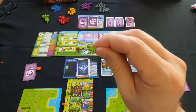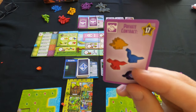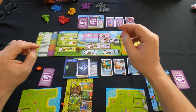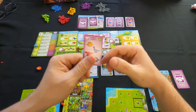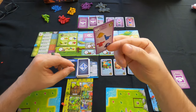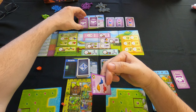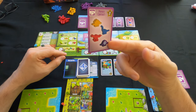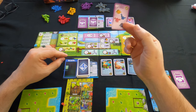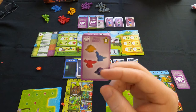Each player also gets a private contract. My private contract is: if I turn in these four different dinos, I get 17 victory points. These are kept face down and hidden. One important rule: you cannot fulfill a private contract unless you fulfill a public contract first during that same turn. That's why there's a big stack of public contracts and a tiny stack of private ones — they're hard to complete because you need a lot of dinosaurs.